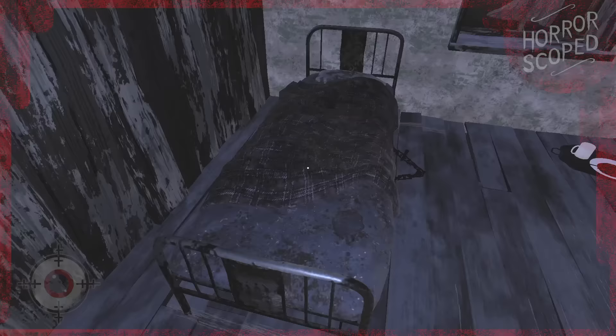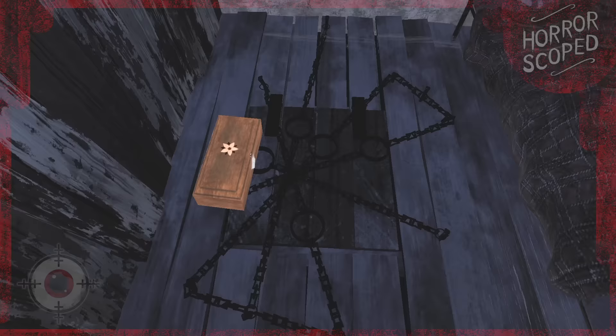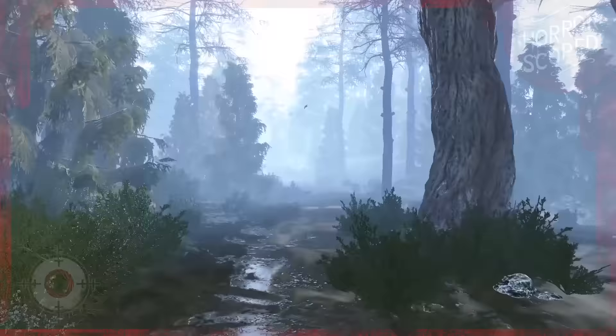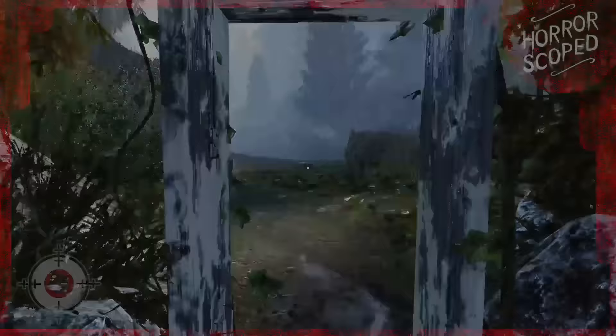This door acts like a portal, and even if we go back through it, we will always come out facing the pathway leading deeper into the forest. Following this path, we eventually find ourselves at a large cabin, where once inside, we can hear a knocking sound coming from the bedroom. Upon moving the bed to the side, we find a trapdoor locked with five iron shackles. A disembodied voice talks to the player from underneath this door.